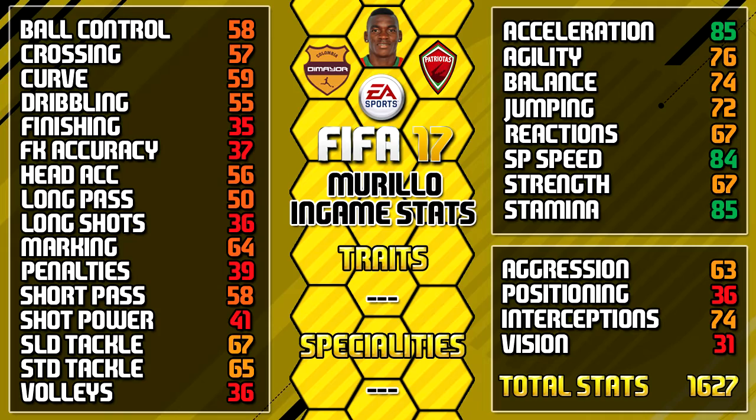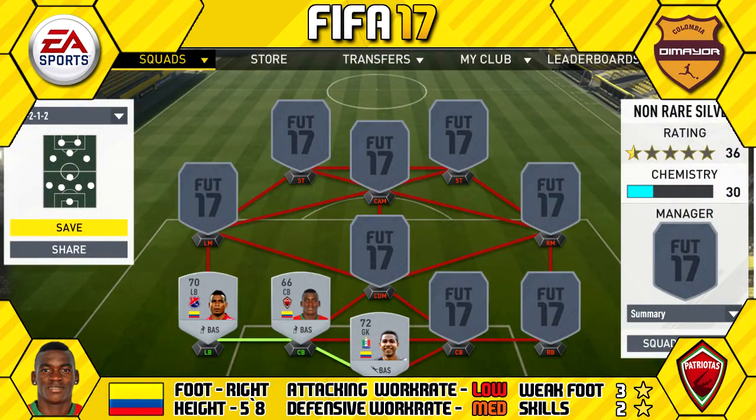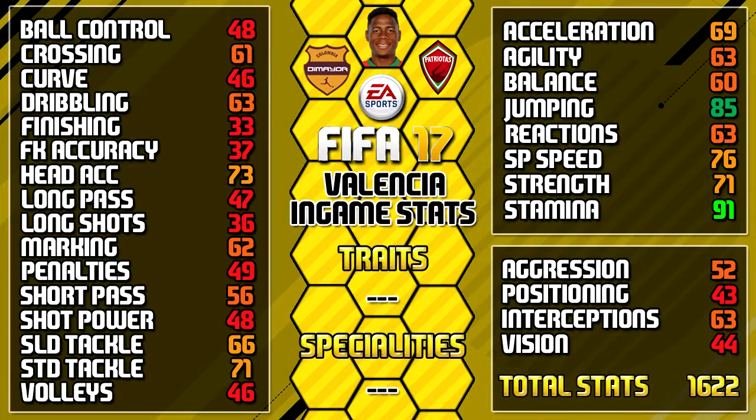His center back partner is his teammate Daniel Valencia — 5'11" tall, medium/high work rates, two star weak foot and two star skills. His standout in-games are 91 stamina, 85 jumping, 76 sprint speed, 73 heading, and 71 strength.